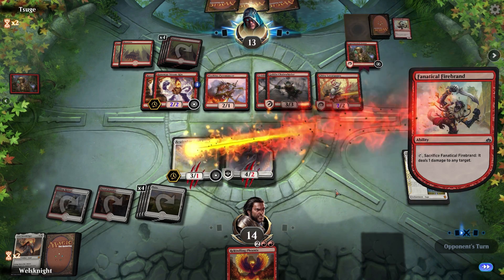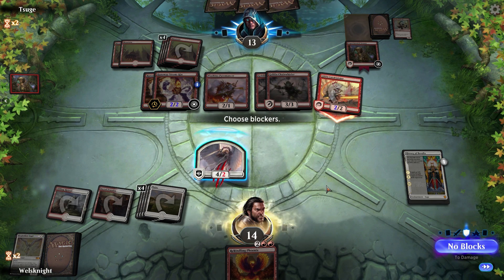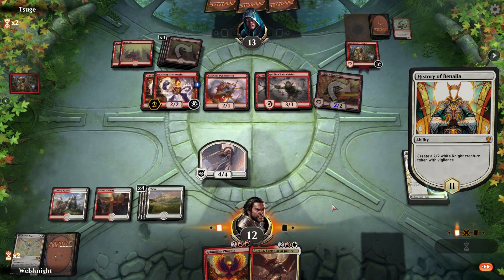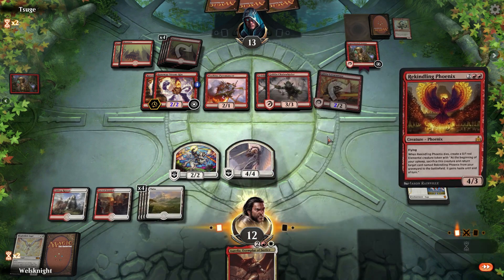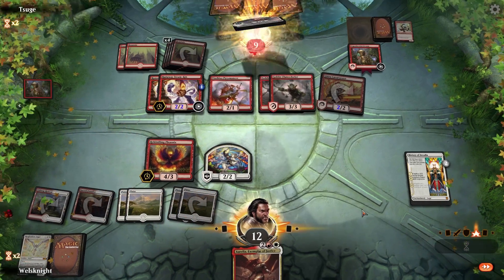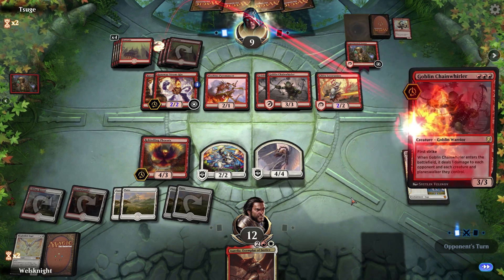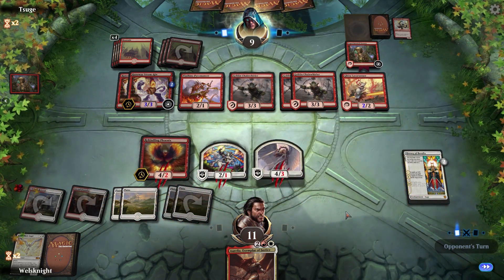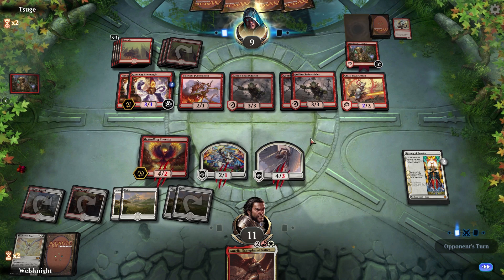There goes the Resplendent Angel and now they're only attacking with the Lava Runner. I'll take two. We had to draw better than that. I guess we'll put out the Phoenix — you have vigilance so you might as well attack. I think we're basically just dead because now they can attack with everything and we can block some of it but not enough.